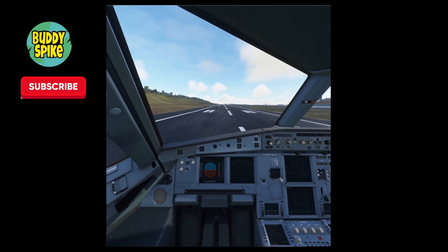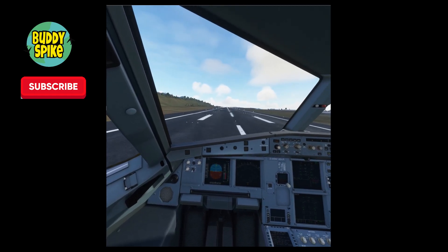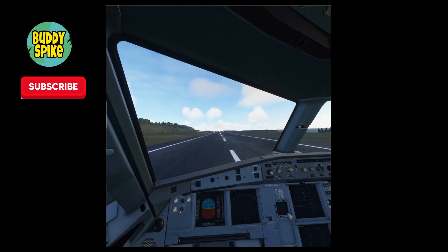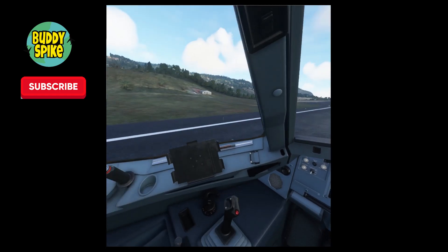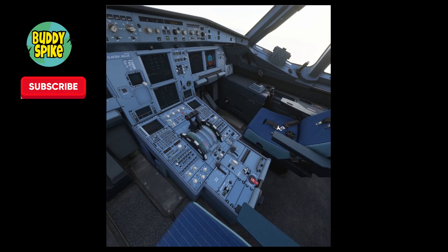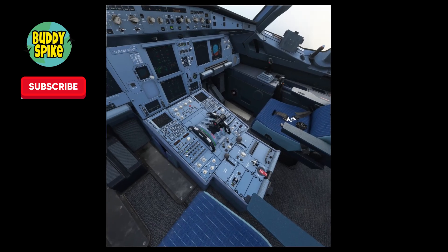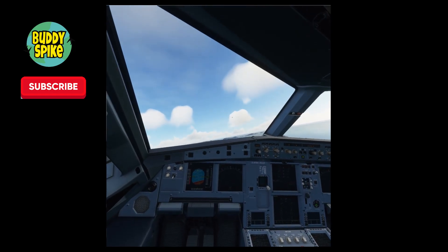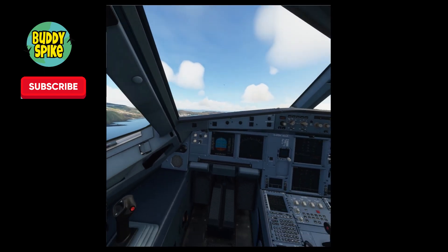Trying to maintain the centerline — and rotate! There's a nasty tail strike happening. I can't take off — oh, I took off! The plane just naturally lifted off. It says I was not cleared for takeoff. That was my officially first cold start, engine start, and takeoff. Landing gear is up!